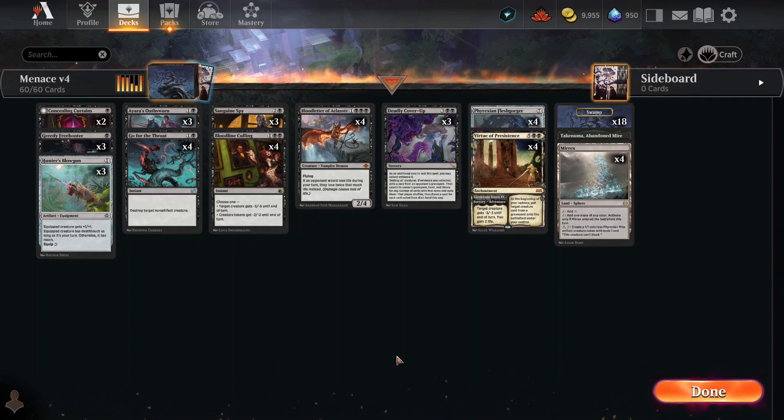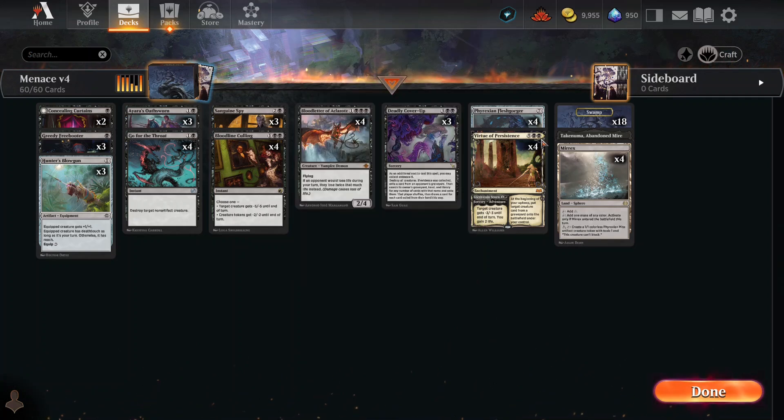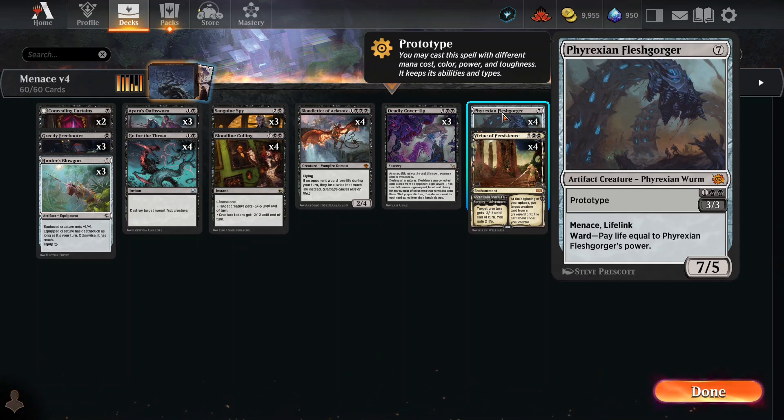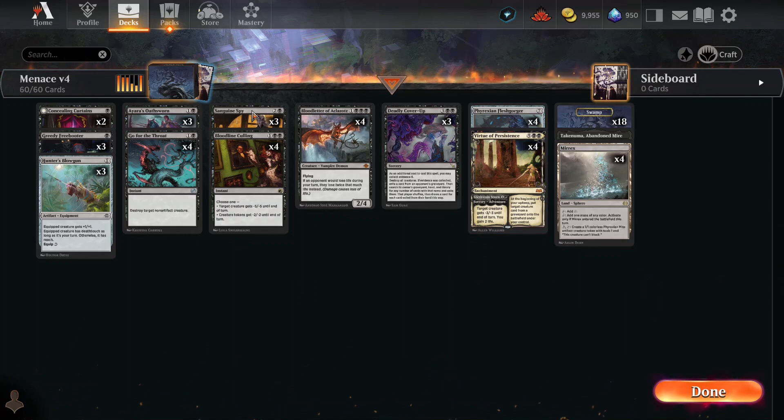That is going to be very beneficial in the tradeoff of things. I thought this deck did very well — we'll talk about how well it did in a second. Let's talk about who the MVP was. I'm really liking Concealing Curtains — he was fantastic. I liked Bloodletter of Alcatraz, and I liked Phyrexian Fleshgorger. But you know what? It's actually Sanguine Spy. It's not that different from Phyrexian Fleshgorger — it's a 2/3 rather than a 3/3, and the cost is roughly the same. So they all did very, very well.